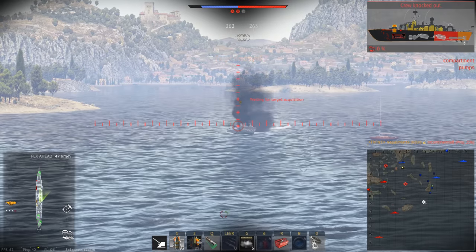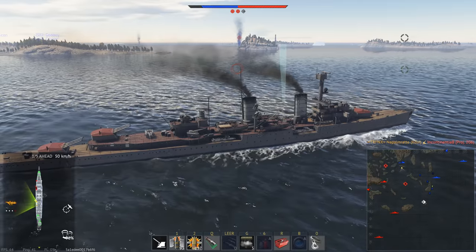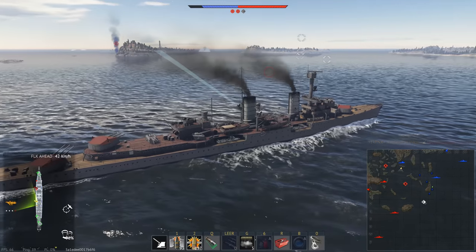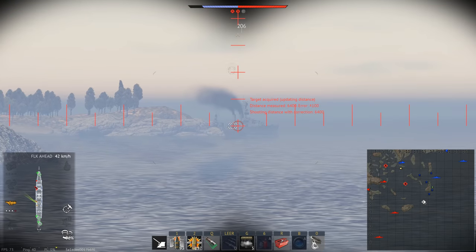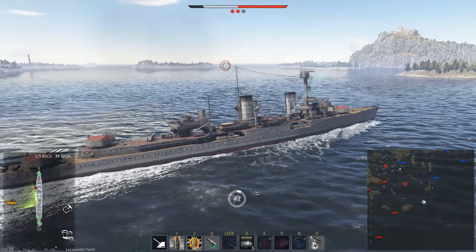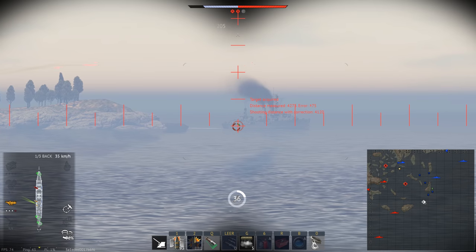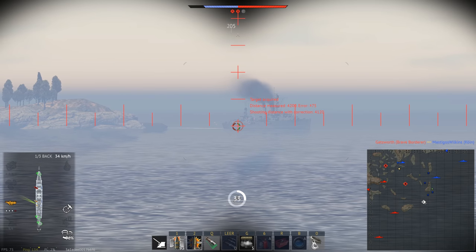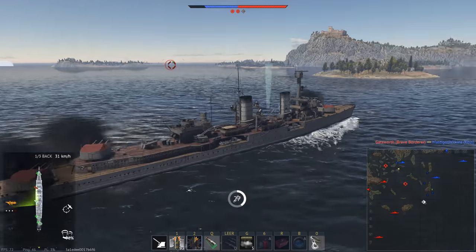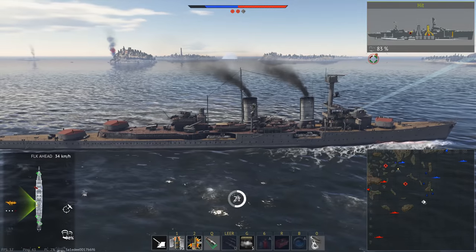At this battle rating, you see Project 206s and other nasty patrol boats where lower-battle-rating patrol boats don't stand a chance. So as a light cruiser I actually need to go into the PT boat area — trust me, I don't want to. I'd love to snipe enemy cruisers at long ranges, but I need to adjust my aim and maybe switch shell types to deal with them.